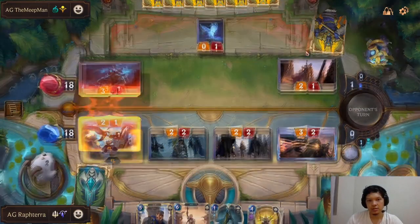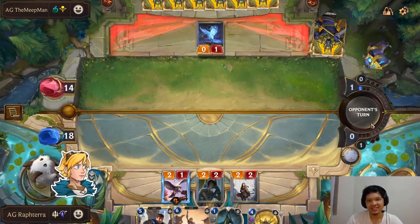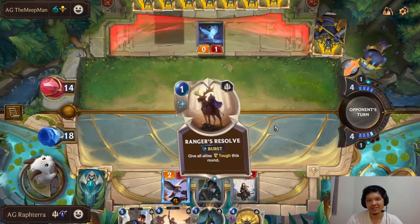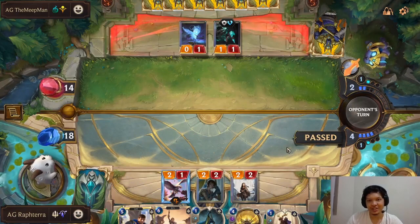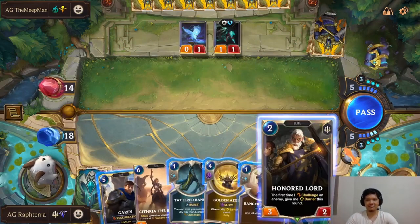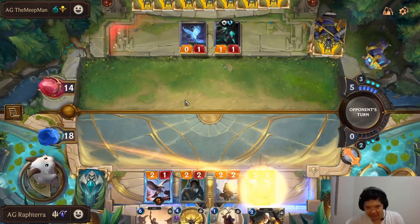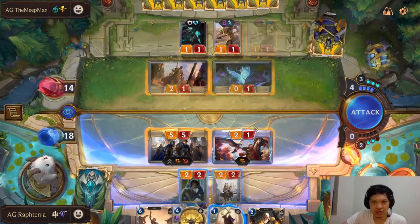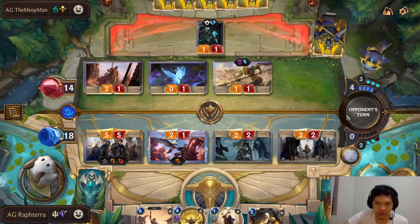We're willing to trade here. Blighted Caretaker would be scary — Blighted Caretaker would wreck my units! Or not. Tattered Banner is also good with Honored Lord, but I think Garen with Tattered Banner is too good. We're fine attacking here. Glimpse Beyond — we have Scythia into a Rally. I'm not sure if he's running Ruination. He's drawing a lot of cards. Another Cursed Keeper — that's so good!